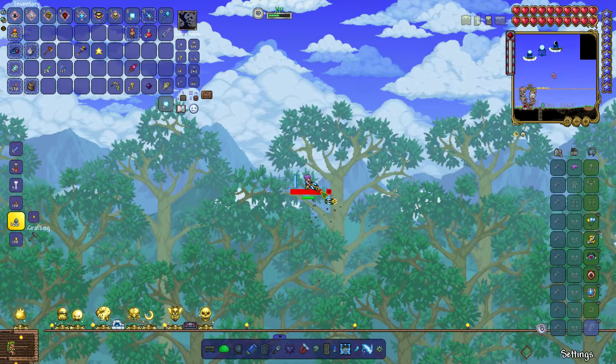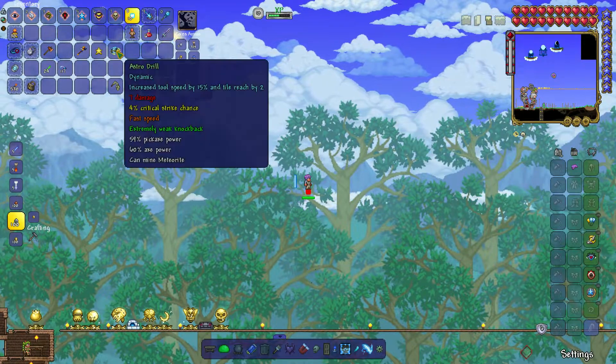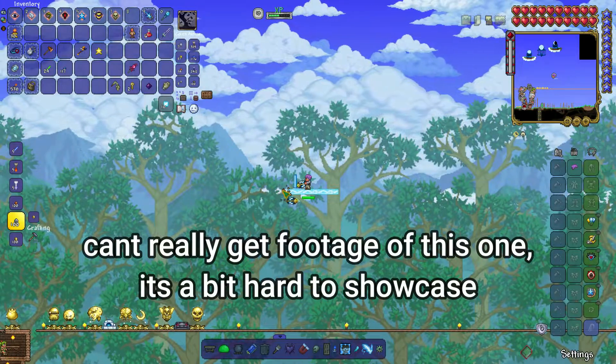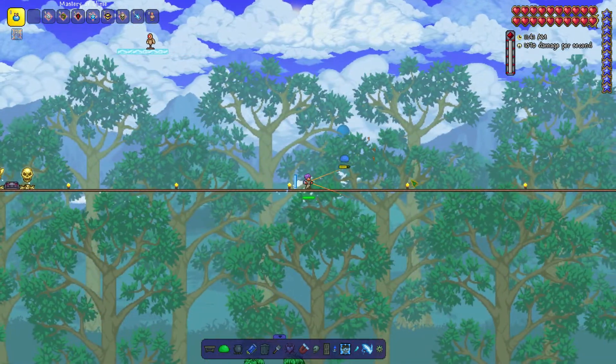Now let's look at the master mode exclusives — the Masteries. They have a similar drop chance as pets do, but these ones actually do something. You can only equip one at a time. The Mastery of Slime, from King Slime, makes all slimes friendly and grants a damage reduction bonus the closer you are to a slime.